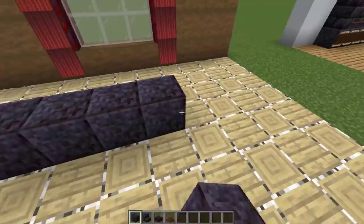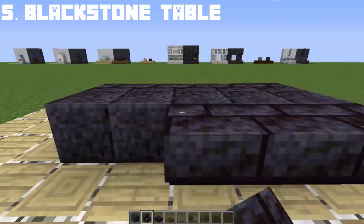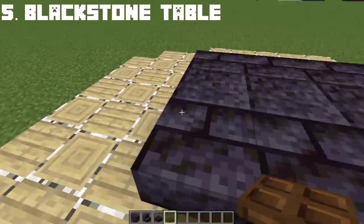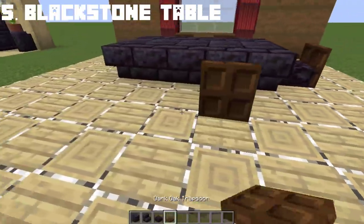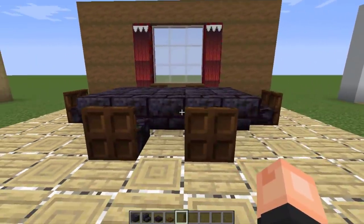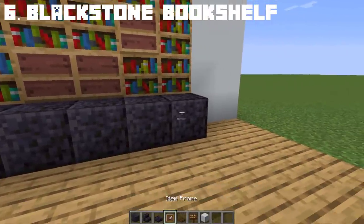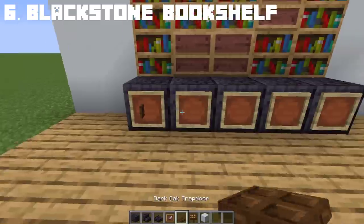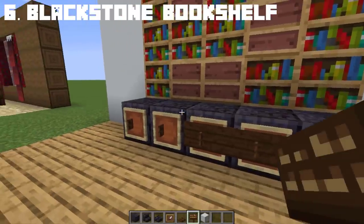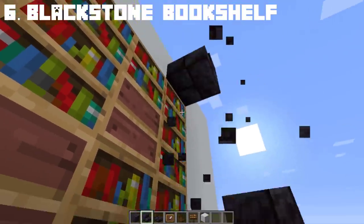Let's now focus on the dining area of your house. If you're building a nether house or you really love blackstone, this table made out of blackstone gives you a premium, marble-ish look to your dining area. Plus, with a little blackstone dining chair design, we can create a really cool blackstone dining table set. Following that, if you're tired of your quartz bookshelf, you can change it into a modern blackstone shelf — perfect for an all-black house.